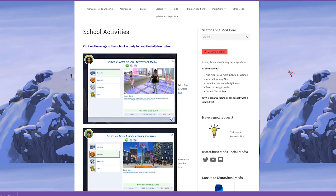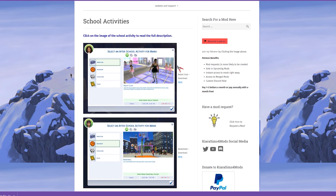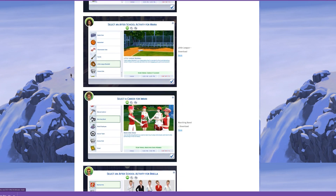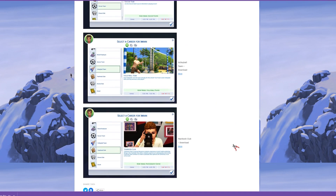The next mod is by Kiera Sims — it's School Activities. You can select after-school activities for children and teens and download them individually. They're like actual events: ballet, basketball, cheerleader club, debate club, karate, little league, marching band, martial arts, soccer team, volleyball, and yearbook club. This adds a lot more to your high school gaming experience, especially for people who want to play normal family gameplay.